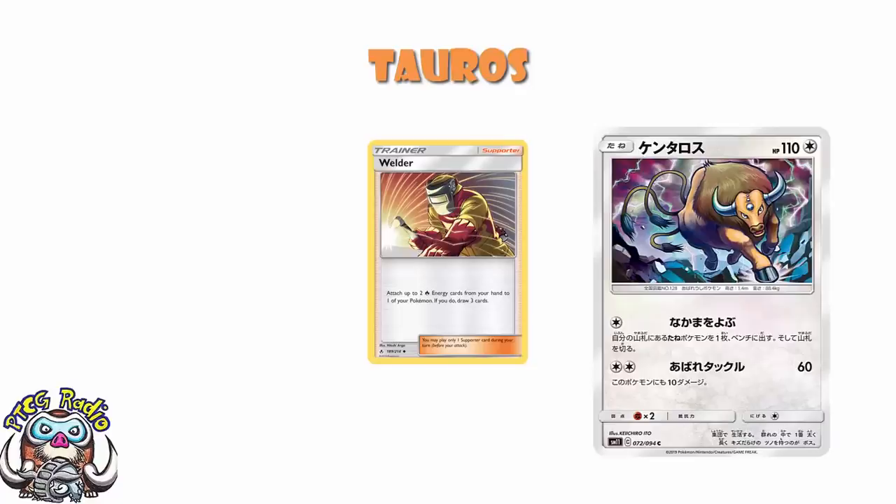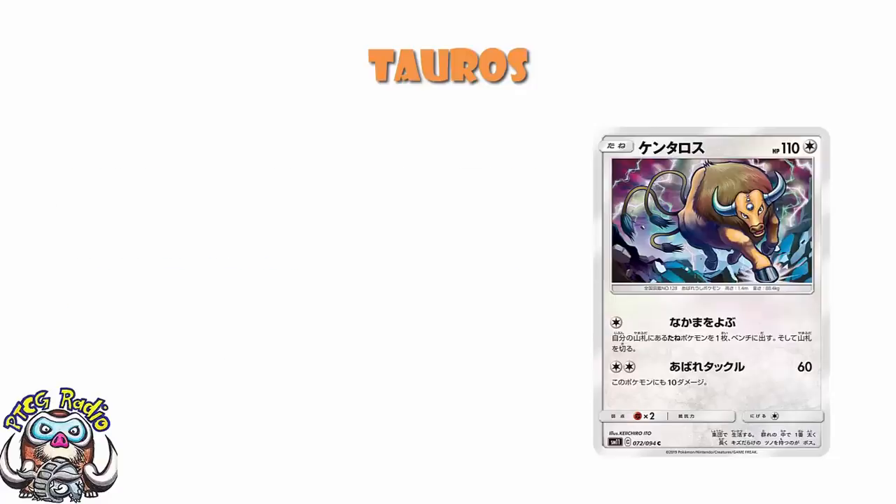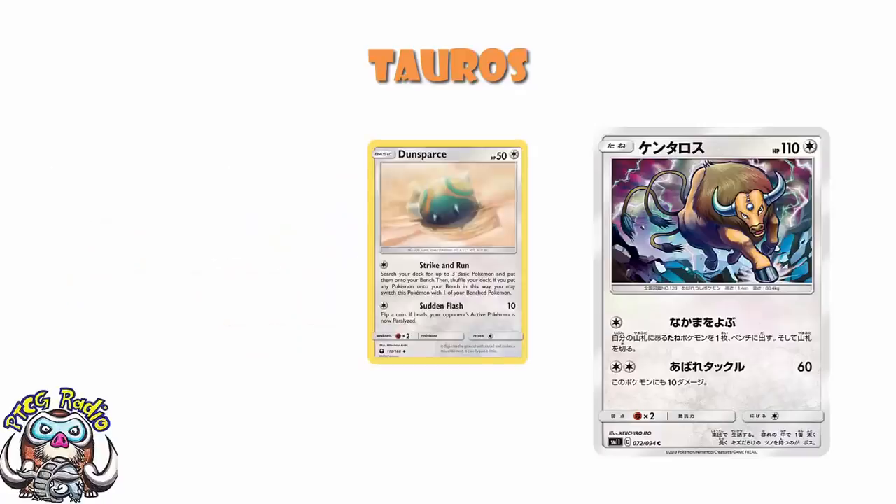Now, in a pre-release, I can see an argument for this as a fairly beefy basic Pokemon. And it's got a really nice first attack for one colorless energy — search your deck for up to two basic Pokemon, put them onto your bench, then shuffle your deck. But if you want a Pokemon that's going to get your basics out, play the Dunsparce from Celestial Storm. Because the Dunsparce for one colorless energy gets three Pokemon, and you may switch to the bench in place of one of your bench if you wish, and then can paralyze on a coin flip on a second attack in an emergency. So if you're playing this for Call for Family, don't — play Dunsparce. It's not rotating.